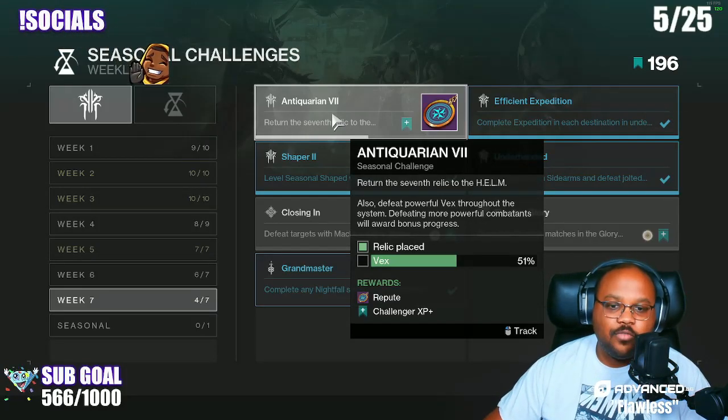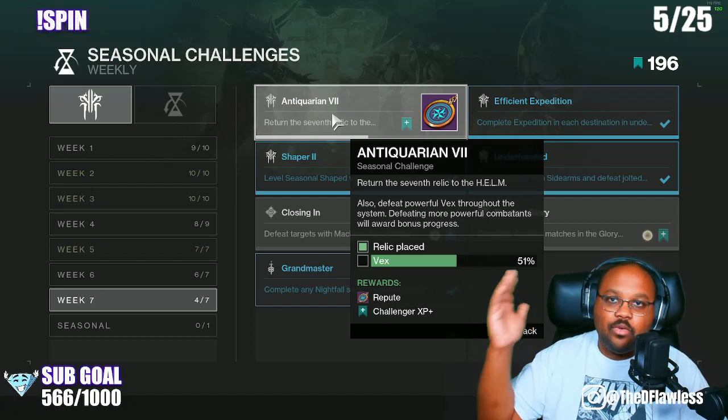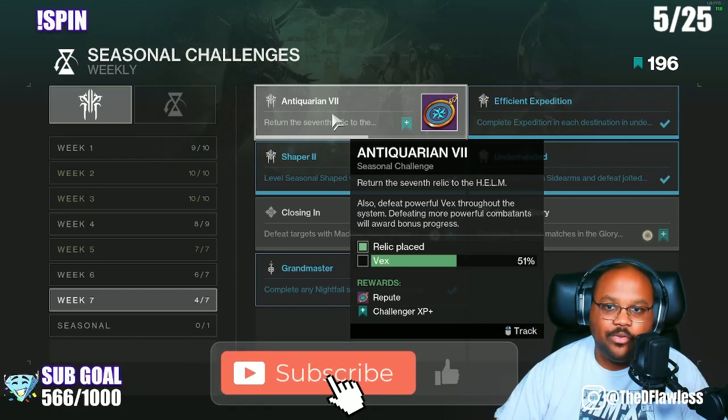So there you go. If you want to kill powerful Vex really quick and get this done super fast, I'm going to go ahead and finish the rest of these. Just come over here to the Owery, kill the Harpies, get the boss down to a third, kill the other two, rinse and repeat. 10% each run — you'll knock it out in no time.